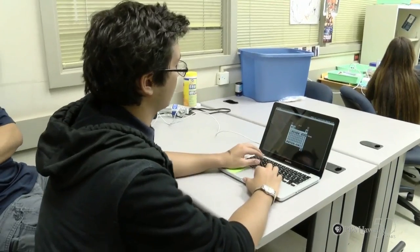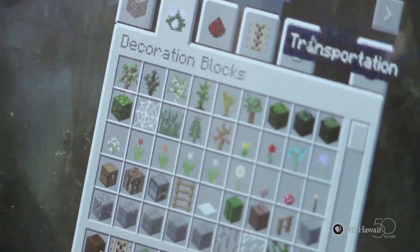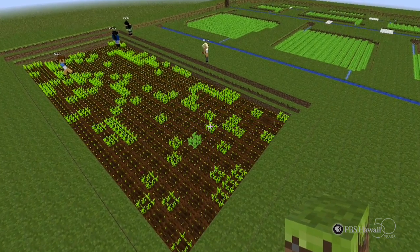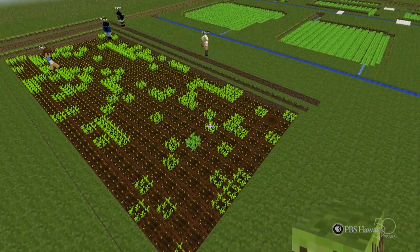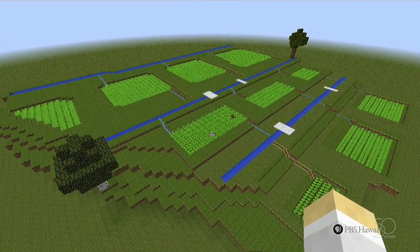Basically, you start with an inventory of all of the blocks in the game and a flat landscape. The only thing that looks Hawaiian is the grass. What I had to do was look at what we weren't going to use — blocks that probably weren't going to be used in making the lo'i — and figure out which ones I could swap out for Hawaiian details.